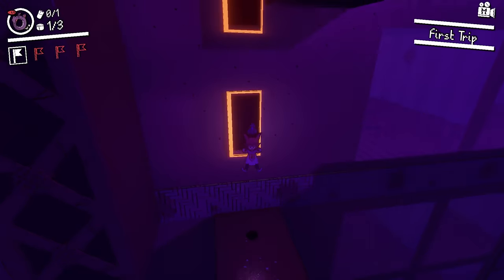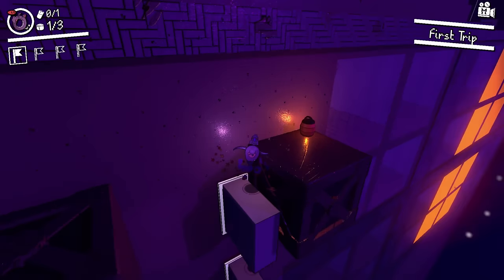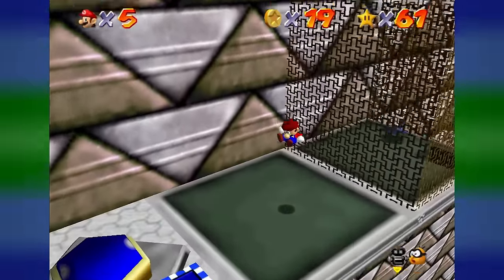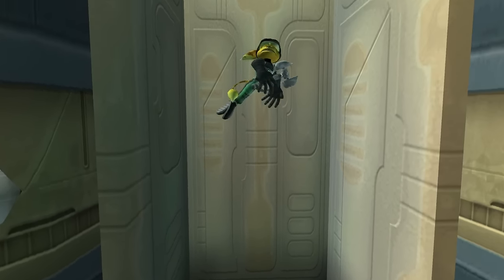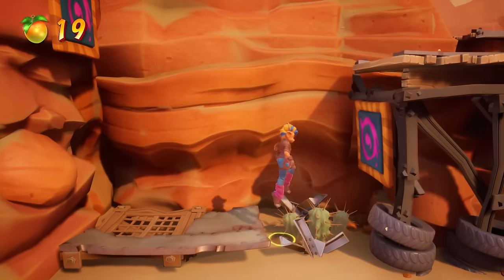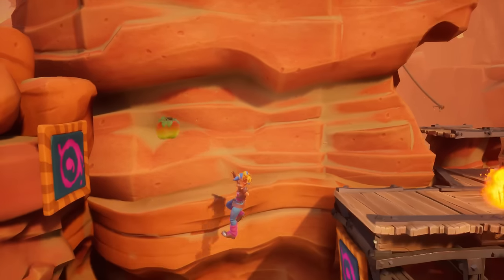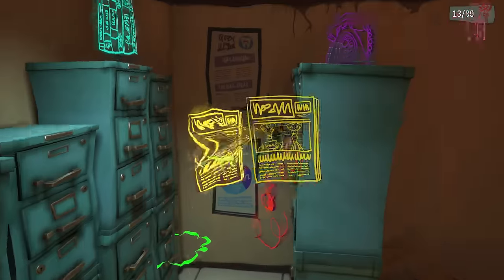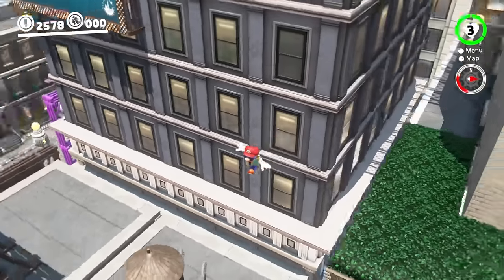And you know what else it does better than 90% of platformers? The wall jump, baby! This game's got a real wall jump! Do you have any idea how rare real wall jumps are in platformers? Most games just pretend to have wall jumps — you just see two perpendicular walls, you mash the button, and the game does it all for ya. Not only is it fake gameplay, but at this point it's homogenized fake gameplay. I've seen so many games do it in this one precise, exact way. And there are some newer games that do have an alright wall jump, but the only games I've seen do it really, really well are frickin' Mario games.